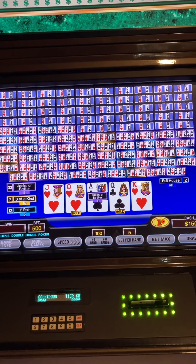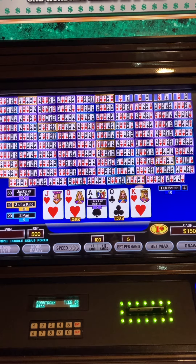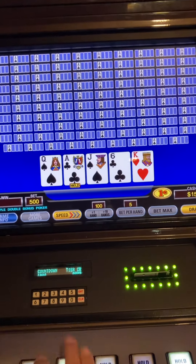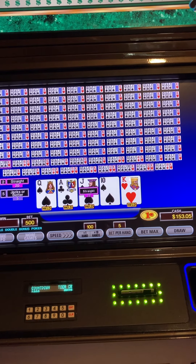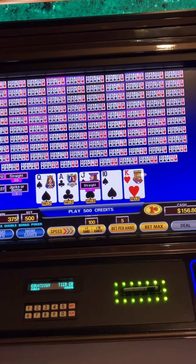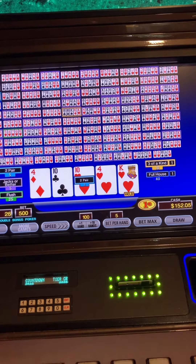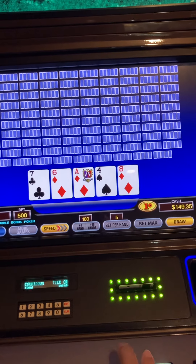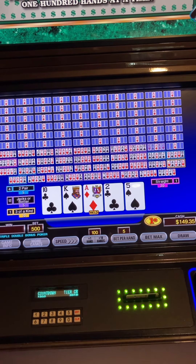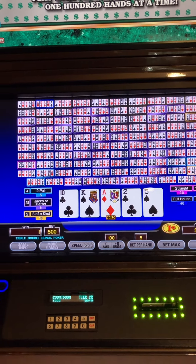In case I haven't mentioned, we are at Valleys. We are staying at Paris, but we like these machines at Valleys, so we just take the concourse across between the two casinos. I'll hold all four of them there because of straight possibilities and pair possibilities. Three seventy-five is not bad. We'll hold the king — and just the ace. And that's enough of that. Until next time.